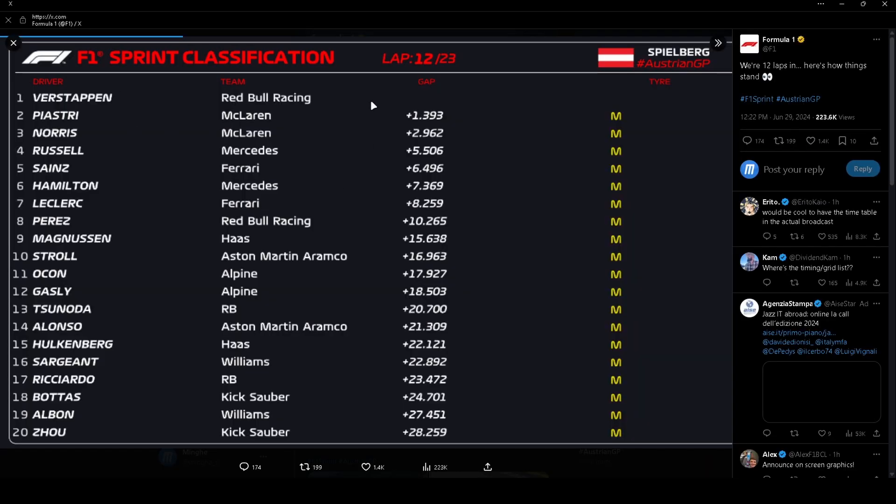At lap 12 out of 23, the classification showed: Verstappen first, Piastri second, Norris third, Russell fourth. Sainz passed against Ferrari in the end — a very good first few laps for Ferrari but then no pace basically, suffering a lot. In the top seven, everyone had roughly the same pace, about one tenth of difference. It's crucial: Ferrari isn't good in qualifying, and we know today they have to do a good qualifying.